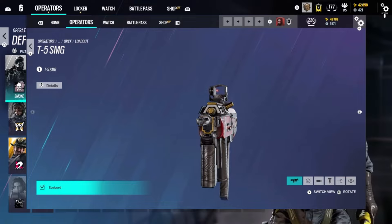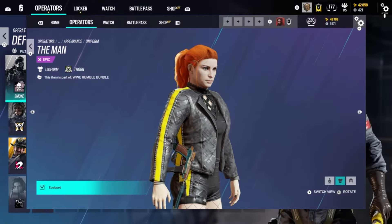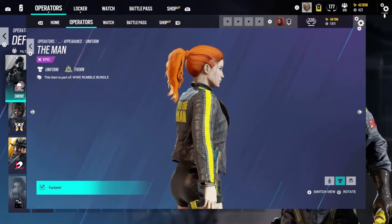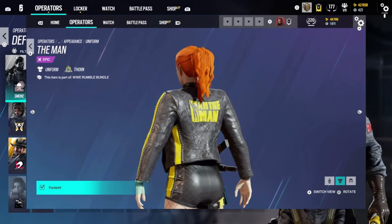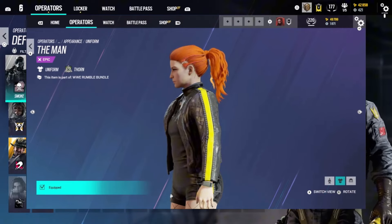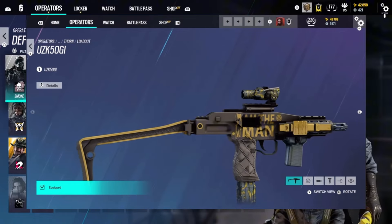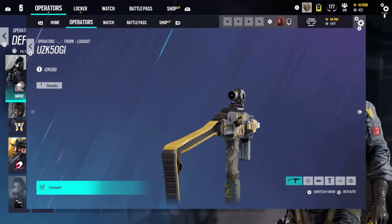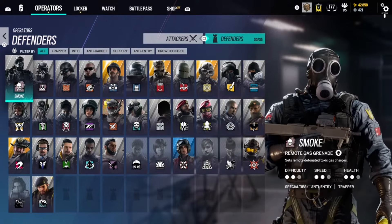Next we have the Thorn Becky Lynch skin. It's cool — I had no clue the skin was in the game when I was doing research for this video. I've never seen anyone play this skin before; I don't think anyone actually owns it. If you do, let me know in the comments. The weapon skin is all right. Overall it's going in Silver — high Silver.